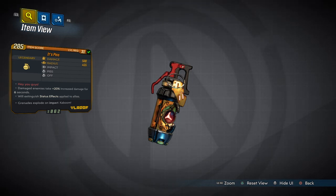They drop a grenade mod called It Is Piss. The red text reads: 'Hey, you guys damage.' Enemies take 20% increased damage for six seconds. This will put out any status effects applied to your allies. This is useful and the grenade will explode on impact.